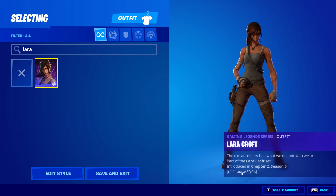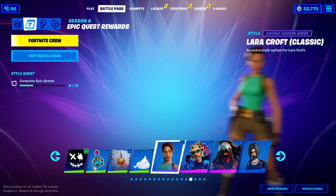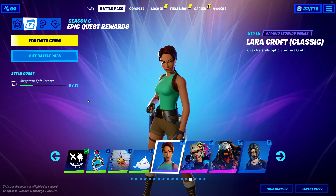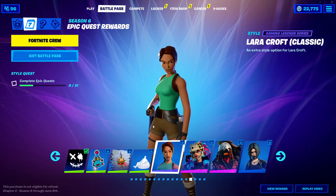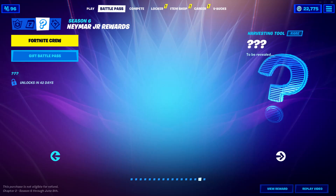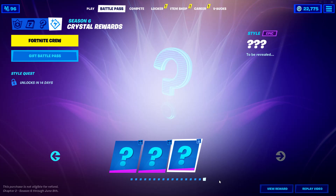Let me see if I'm able to go to the Battle Pass and actually see the Classic version of Lara Croft. So here's the Classic — that will be completed with 31 epic quests, which are your weekly quests, the purple ones. Do the epic quests and you'll get this one — the one that they don't show, that you don't find on any tab, even over here with the crystal rewards, which are all to be revealed.